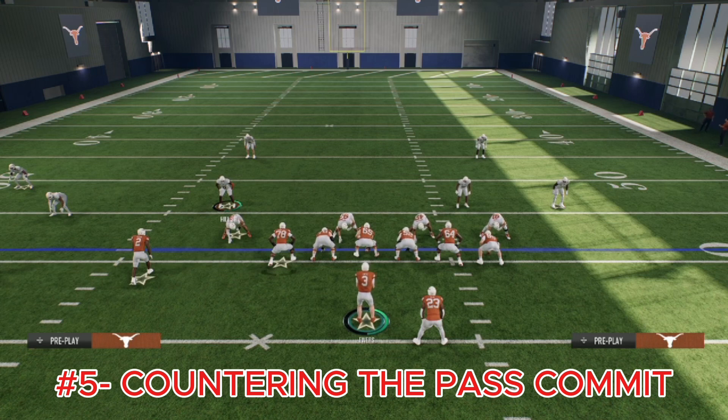You can tell they're pass committing by how fast their blitz comes in and how their safeties are defending the run — if safeties are really slow when you run the ball, they're pass committing. It's going to be an easy four or five yards every carry when they pass commit and you run the ball, and you can turn it into a touchdown because the game really punishes pass committing when you end up running. Counter their pass commit — they want to make their blitzes better and faster, but if you run the ball it completely nullifies it and flips the advantage onto your end.